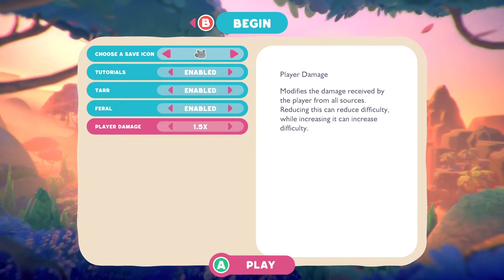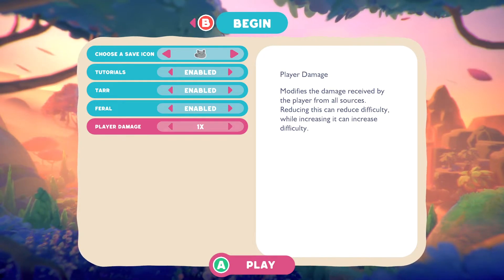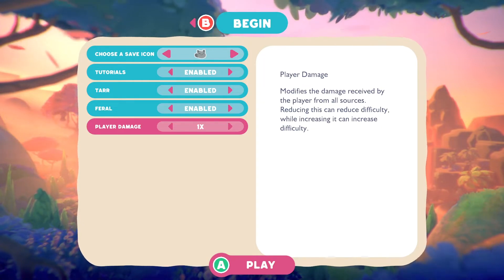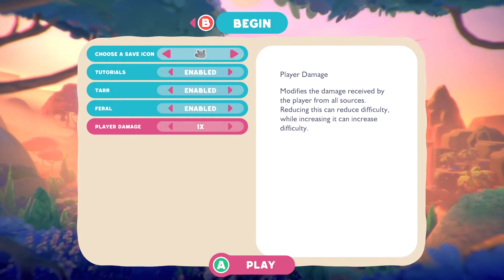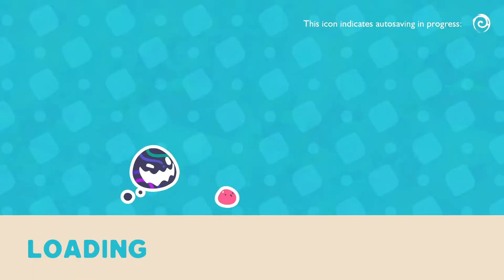Player damage — no way, you can adjust that! It modifies the damage received by the player from all sources. Reducing it can reduce difficulty, while increasing it can increase difficulty. How far can we increase it? So we can only increase it by 0.5. Maybe we can do that — do a hardcore playthrough. We're going to do 1x player damage for now and get the feel of it. Slime Rancher 1 was a little too easy; there wasn't much danger.